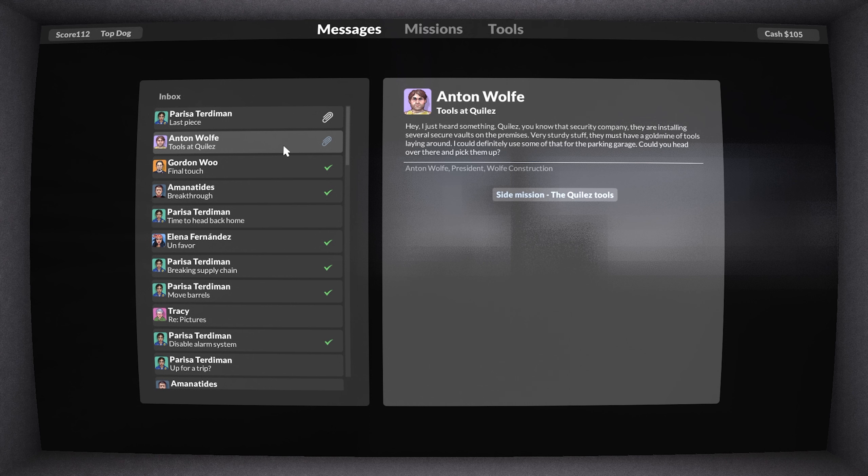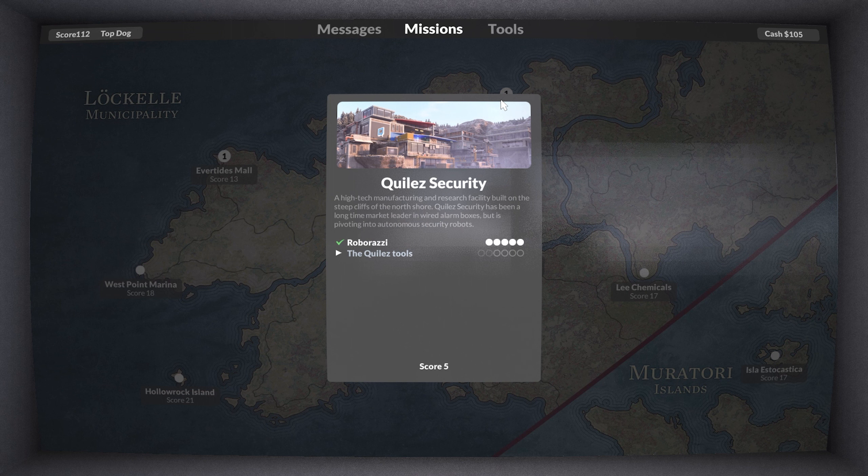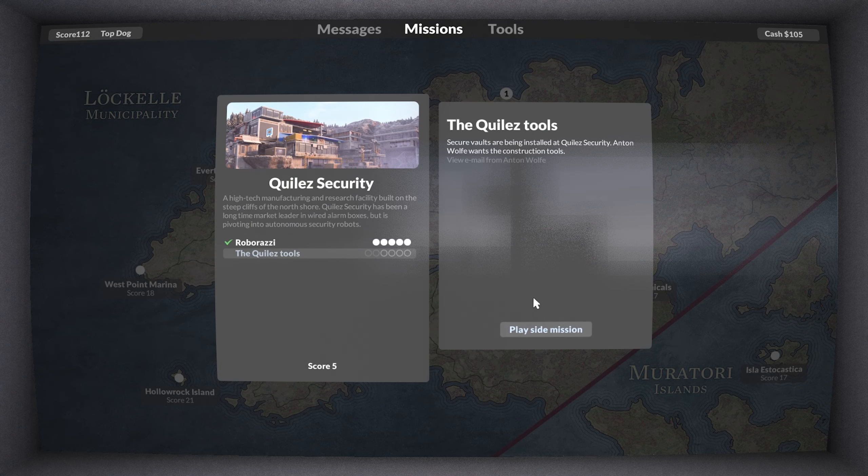Then we have this other mission. A security company is installing several vaults - very sturdy stuff. They must have a gold mine of tools laying around that I can definitely use. There's a parking garage - get your head over there and pick them up.